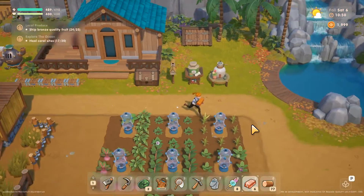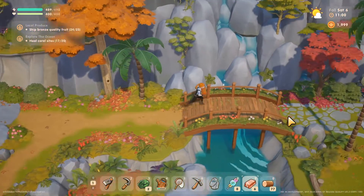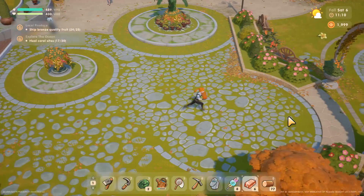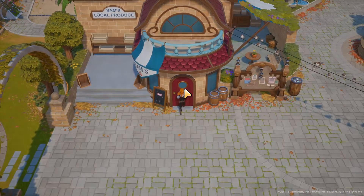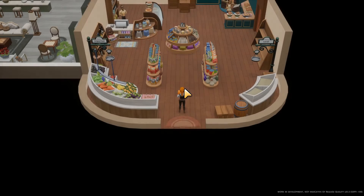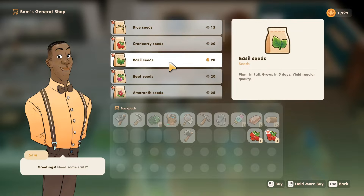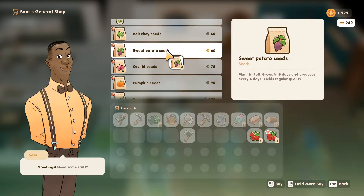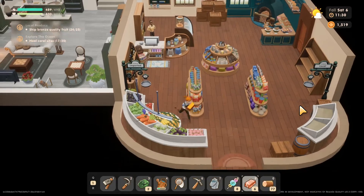And then we'll head to the store and get some more sweet potatoes, because I'm sure I got some, but I didn't get as many as I probably would have if I had known I would need sweet potatoes. We'll grab eight sweet potato seeds because I'm sure I've planted some already. I actually don't quite know though, I don't remember.